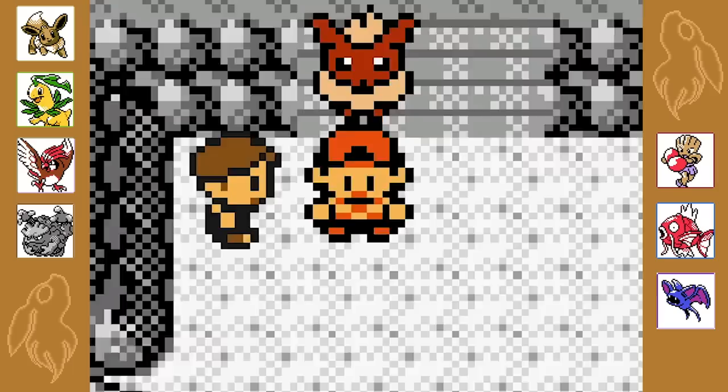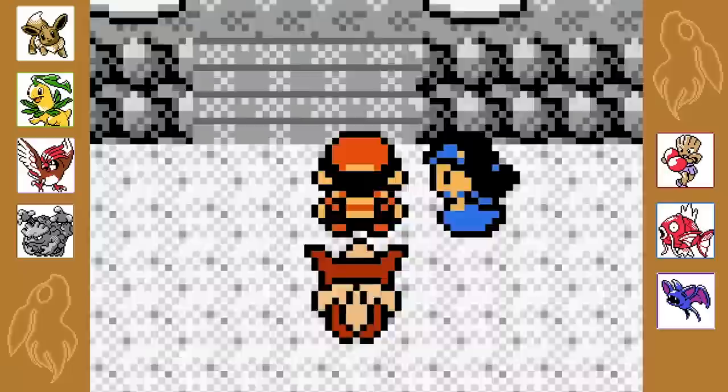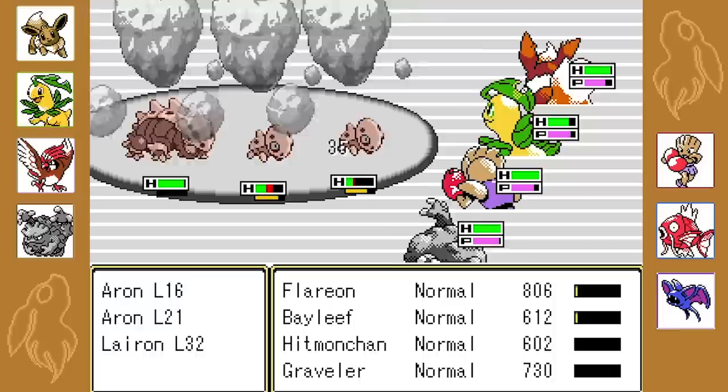This is going to be real good for us. Could this be the easiest gym? Steel types only came to be a few years ago, and you're still yet to discover Fairy type at the moment. Fire Fang, Bullet Seed, Karate Chop and Magnitude.